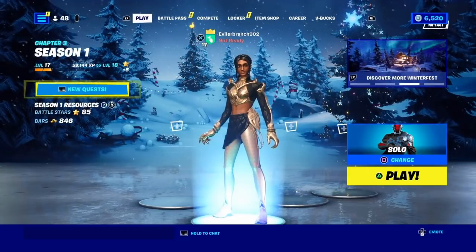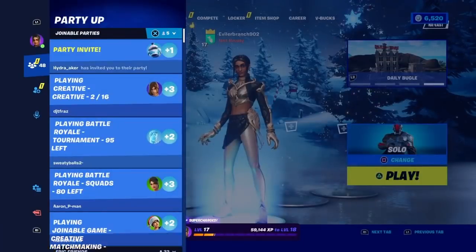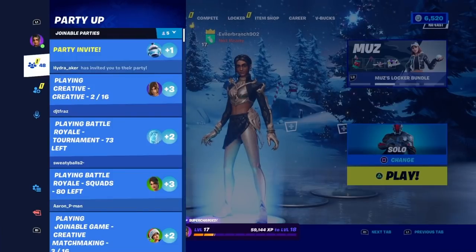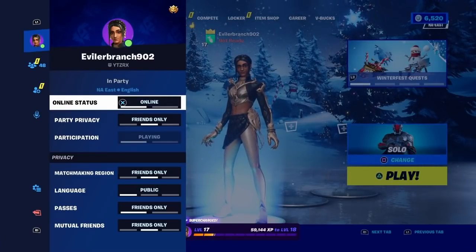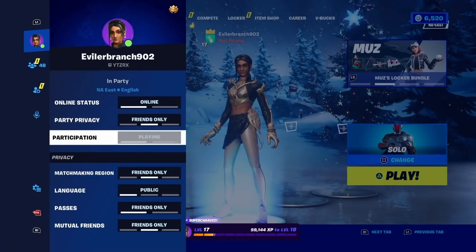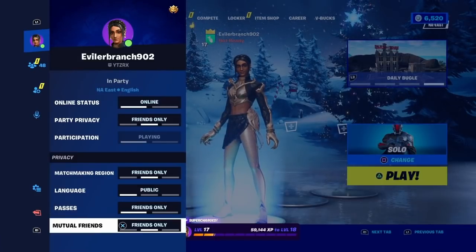Once we are in the lobby, we're gonna open up the pause menu. Once we do open up the pause menu, you're gonna want to look towards the left side. You're gonna see options like your gamer tag, your online status, your party privacy, your participation, your matchmaking region, language, passes, and mutual friends.